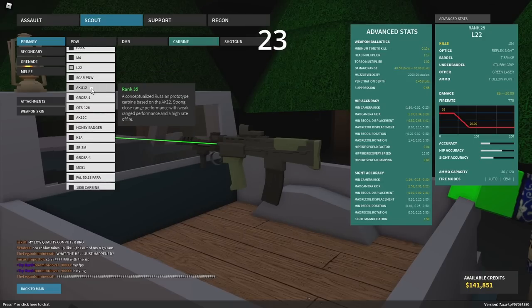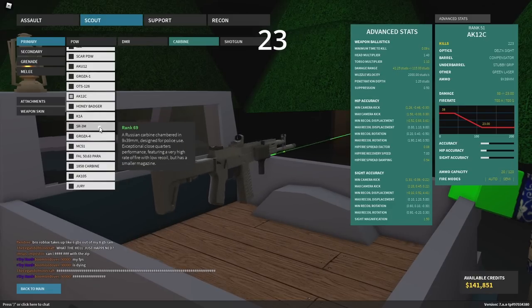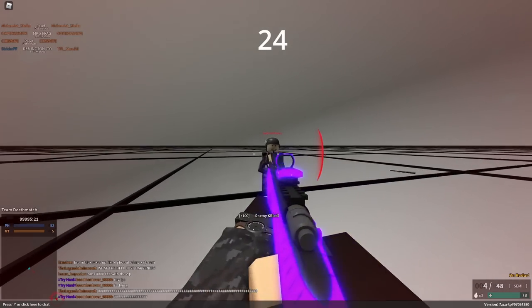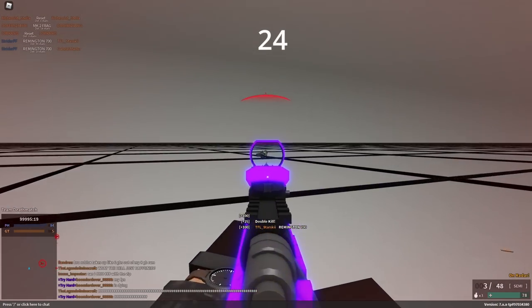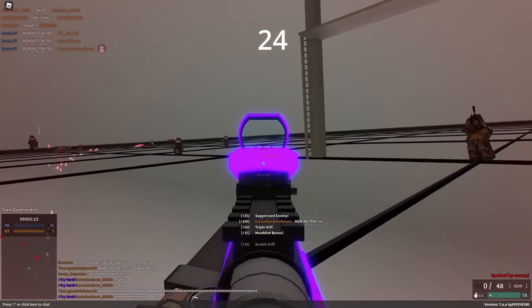Most carbines are underused, like the Grozas, KAC SRR, Drury, AK-12C, MC-51SD, L22, and a bunch of other ones. The M1903 and the Remington 700 are the two best jack-of-all-trade snipers because they do everything really well. I would say the M1903 is slightly better, but they're both very good.